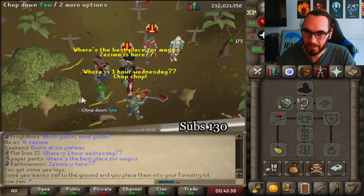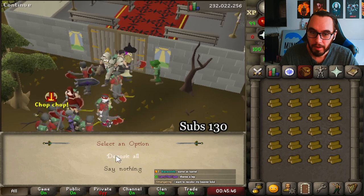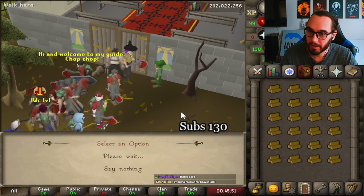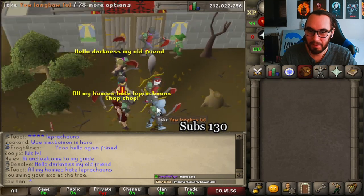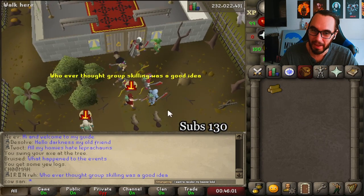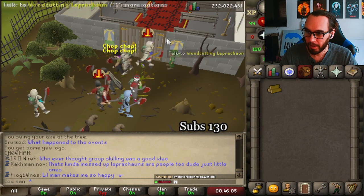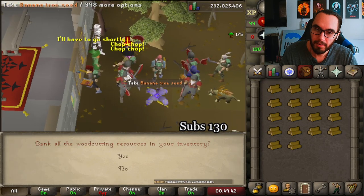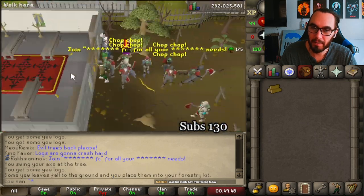Shout out to everyone here — I'm just telling them I'm a friendly skiller. Yo, Leprechaun Man! Here he is — he just kind of pops up right here, so if he pops up, you can bank. It's perfect for botting, honestly. They're going to be mass botting just insta-banking off the green dude. Either way though, I love it — it's so nice to have. You don't even need the amulet. Inventory banked! I don't even need a bank.